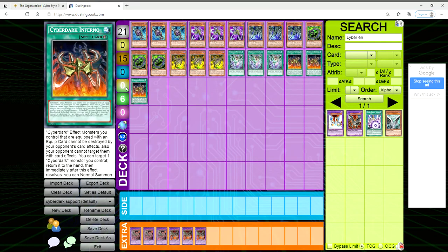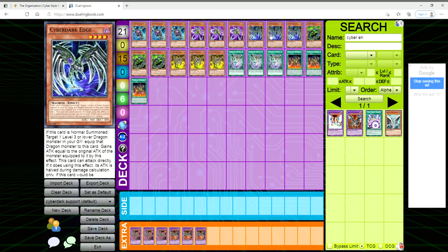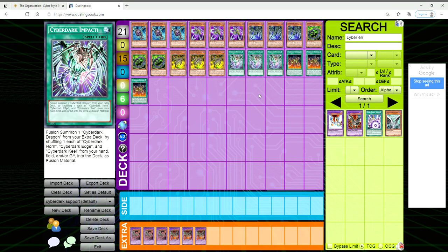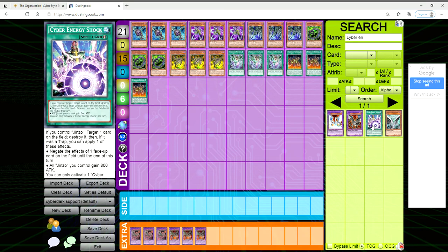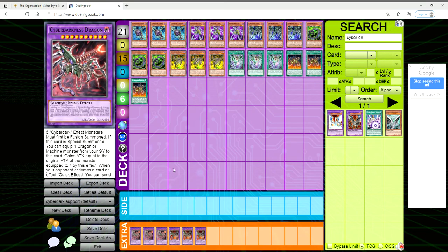They have their field spell Inferno which isn't amazing. Cyber Dark Canon is interesting — if it's in the graveyard and you equip it to a monster, you can draw a card. Once per turn you can ditch it from a Machine Cyber Dark monster in your hand as a searcher during damage calculation. But when this card leaves the field, you can send a monster from your deck to the graveyard, so it can dump Horn, Keel, or Edge to fuel them into the grave.